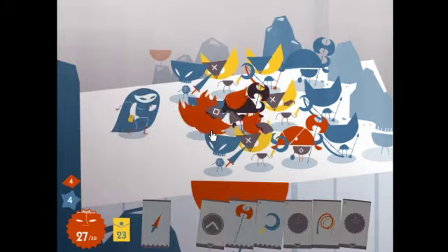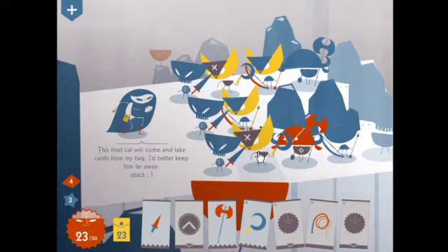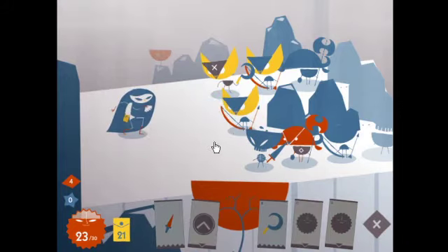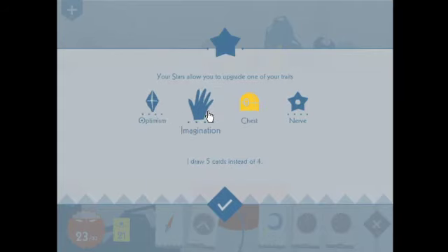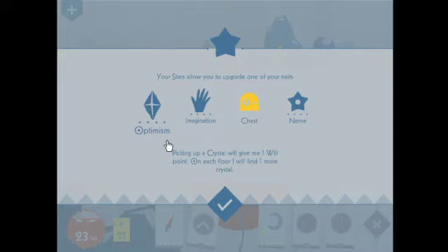Okay, let's use that. What can we do to minimize damage? So, to minimize damage with no loss as it were, we flip him to the front. We use one of these and we get another level up. Optimism: picking up a crystal gives me one will point. Imagination: five cards instead of four. Nerve: I don't seem to run out of cards — the draw hand seems all right, but that's possibly because I've just been picking up loads of chests. Optimism sounds interesting but crystals are good — let's get some more crystals.